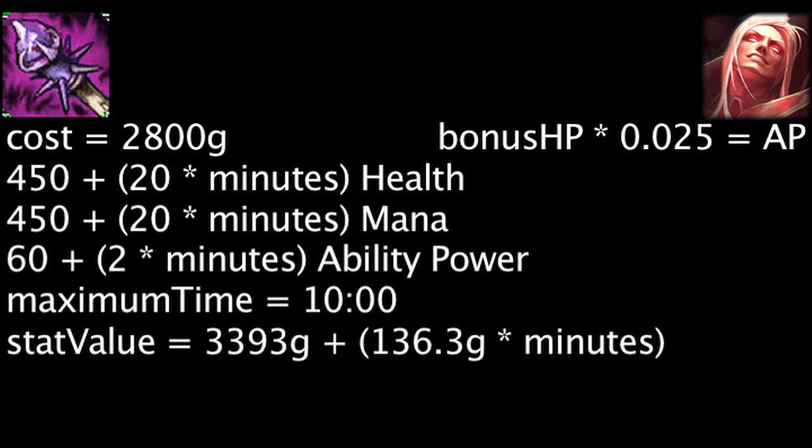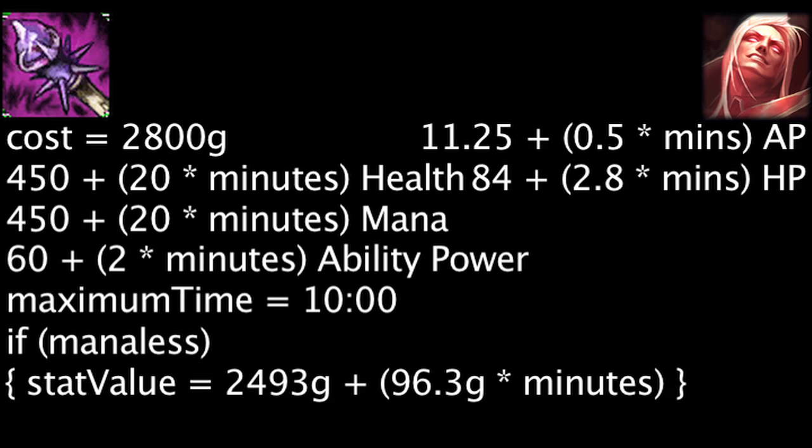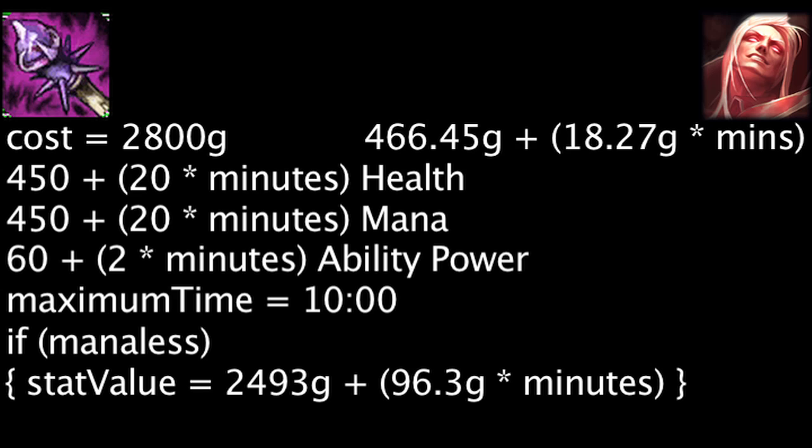This will increase the item's cost-effectiveness by 429 gold after 10 minutes on Singed. Vladimir gains ability power equal to his bonus health times 0.025, and health equal to his ability power times 1.4. A Rod of Ages will grant him an additional 84 health and 11.25 ability power, increasing by 2.8 health and 0.5 ability power each minute. Even though Vladimir doesn't use mana as a resource, the Rod of Ages will become cost-effective on purchase due to his passive ability. The item's cost-effectiveness will be increased by 649.12 gold after 10 minutes on Vladimir.